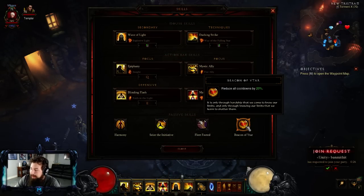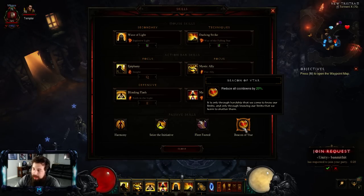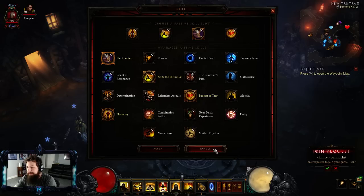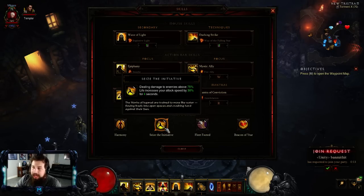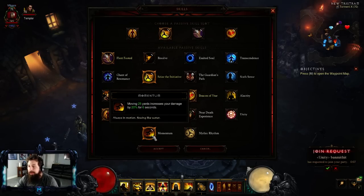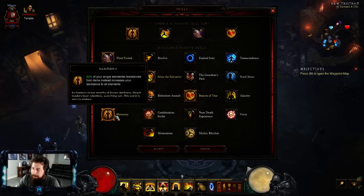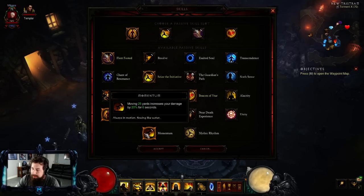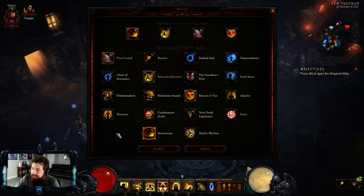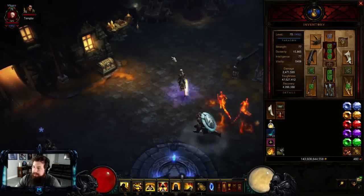For passives: Beacon of Ytar, because it's a CDR-based spec - don't change that out. Fleet Footed for more burn speed. I prefer STI so you cast Wave of Light quicker. If you have spirit problems, go Exalted Soul. If you want more damage, go Momentum. Last is Harmony - your big defensive passive - but because of Boon of the Hoarder and Gold Wrap, you don't really need it. If you're comfortable, drop Harmony for Exalted Soul or Momentum.